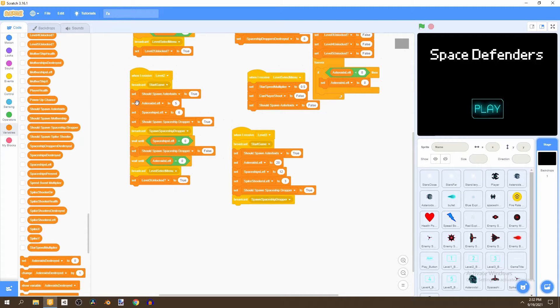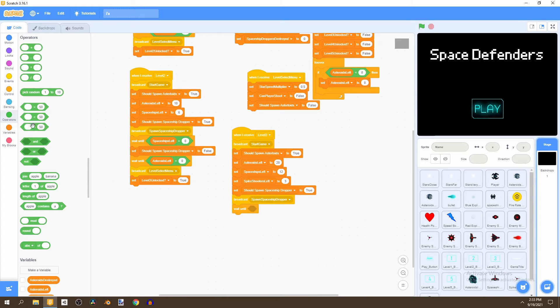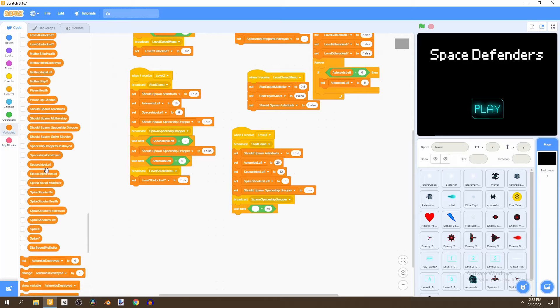We can actually set asteroids left to 10 in level two, just to give the player more of a challenge. Then go back to our level three, go to control, and add a 'wait until' block with an equals-to operator, and say spaceships left equals to 8.